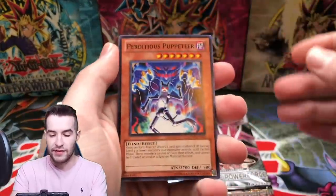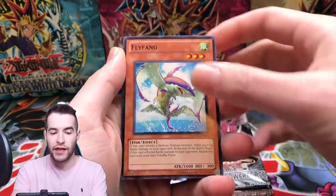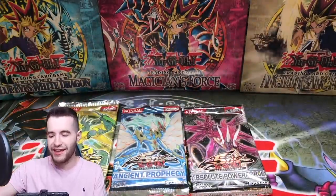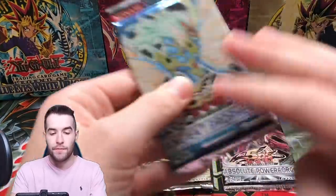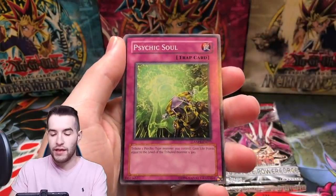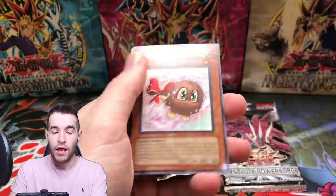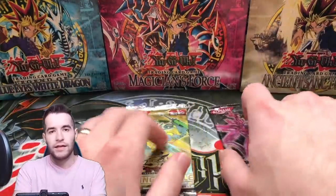Can we pull Number 17? We got a Perditious Puppeteer, Crash Bug X, Crash Bug Road, Fly Fang. Three packs left — let's go with Ancient Prophecy first. Give us that prophetic ancient miss... Arm C Hunter, Psychic Soul, Shark Cruiser, Out One with the Sword, Curry Bond — we pull a lot of Curry Bonds out of these packs.